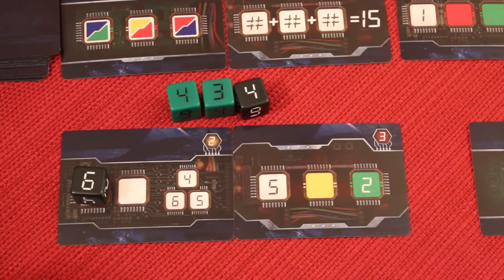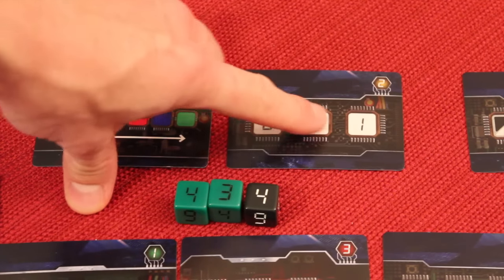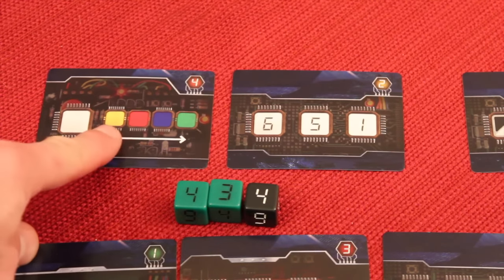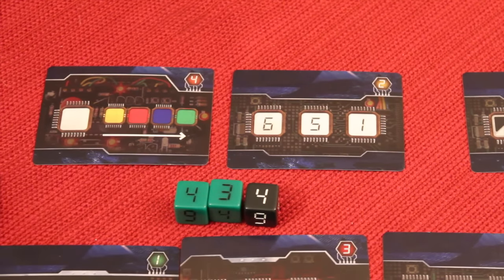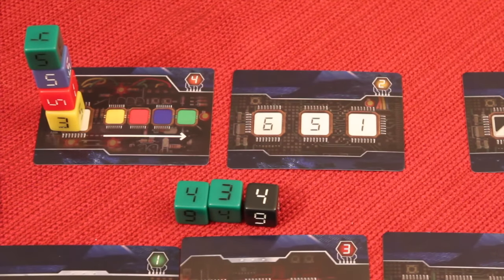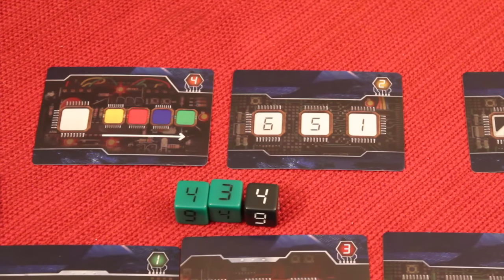Another player says the only die they could have used was a six — so they're in a tough spot. That player's cards need a six, five, or one of any color, plus a stacked sequence of yellow, then red, then blue, then green. Since the first die must be yellow and there's no six, five, or one available, this player can't place anything. Meanwhile, another player has many options: any black die, any color number one, any color number two, any black, or any color number three. Their pyramid's bottom could be a green or a three, so they grab the three and start their pyramid.